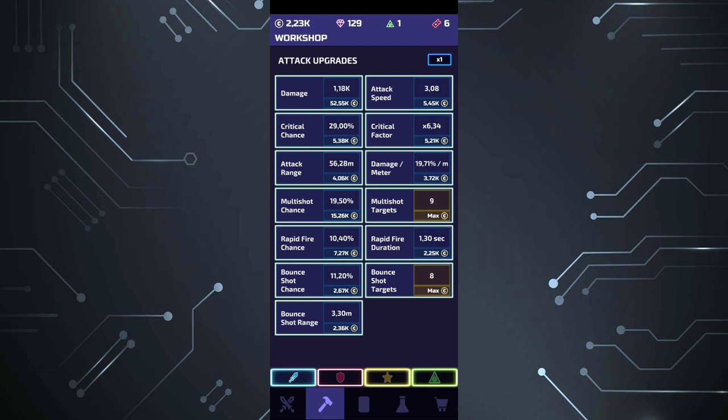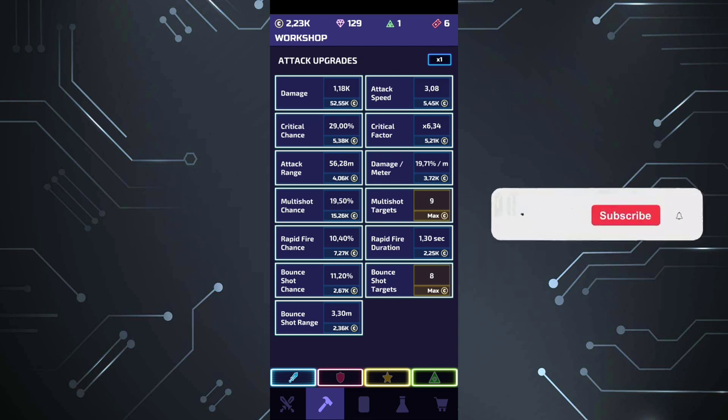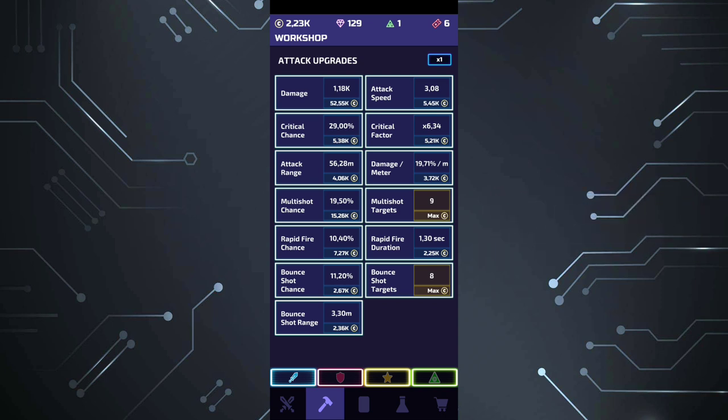Don't forget: multi-shot chance and multi-shot targets — you need to upgrade both of them. You do not need to max out multi-shot targets to nine in the workshop; I did that by mistake. You can leave it somewhere around six or seven, because it won't cost as much to upgrade in the gameplay.